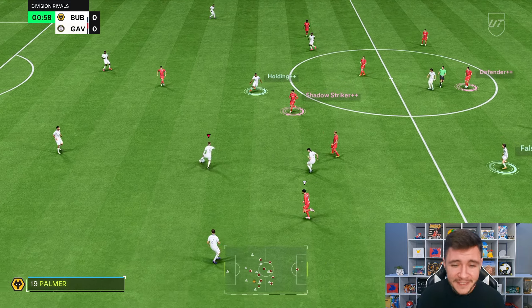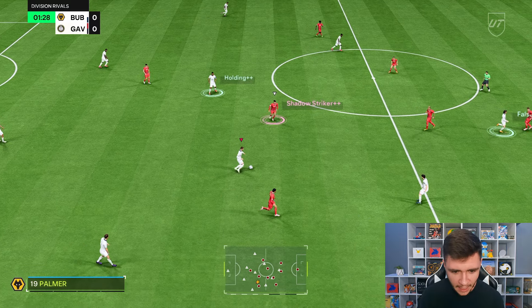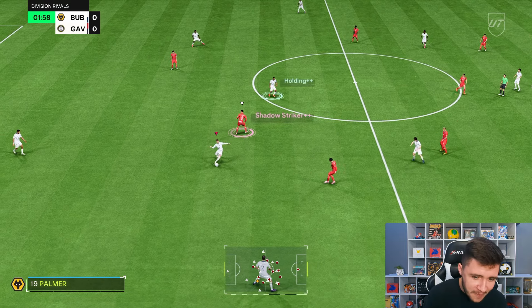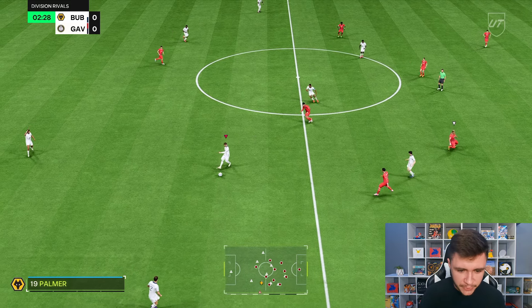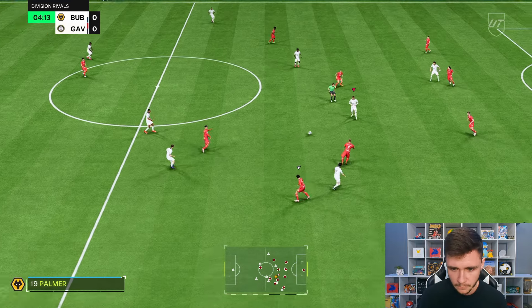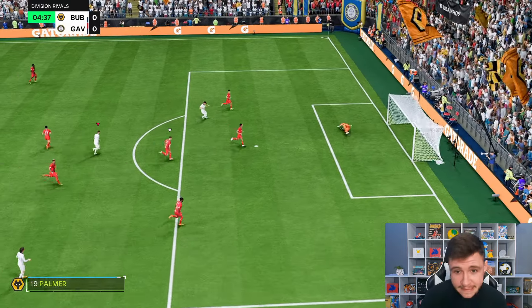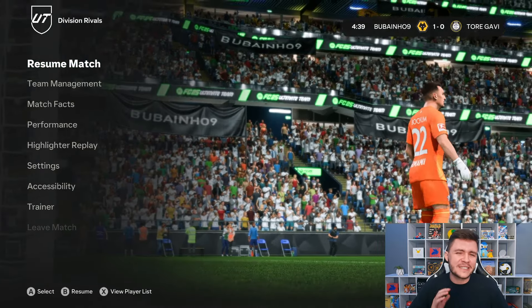First things first, we like to start every player review by testing out the card's dribbling. He doesn't have the greatest agility and balance and has a bigger build in game, but on the ball it's okay. The left stick dribbling is decent, though I'd probably go with R1 dribbling because he has the technical play style. Very early on we get a finesse shot — the finesse shot play style with the Hunter chem style is going to be so effective, and we get a rage quit.